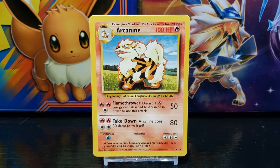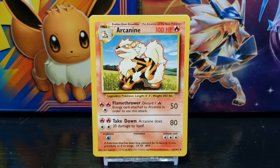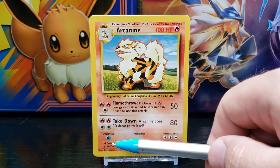Underneath the moves on the left side you have the Pokemon's weakness, which in this case is water. In the center you have the Pokemon's resistance — in this case Arcanine doesn't have a resistance. On the right side you have the Pokemon's retreat cost, which in this case is three energy.